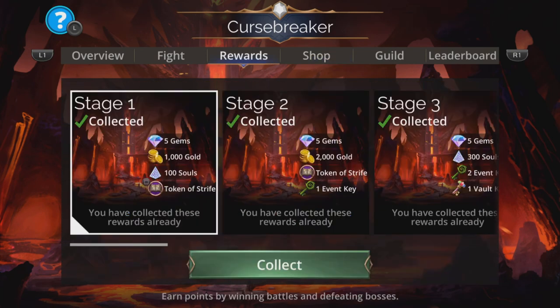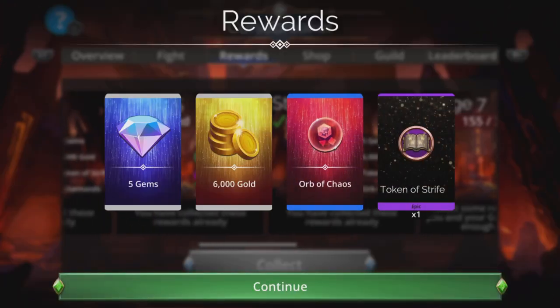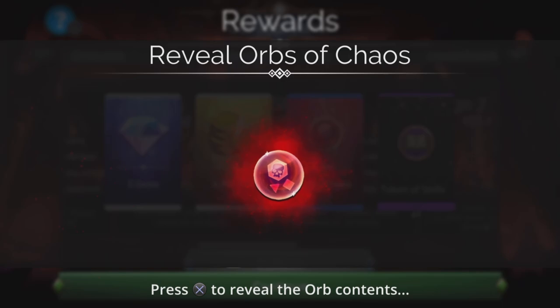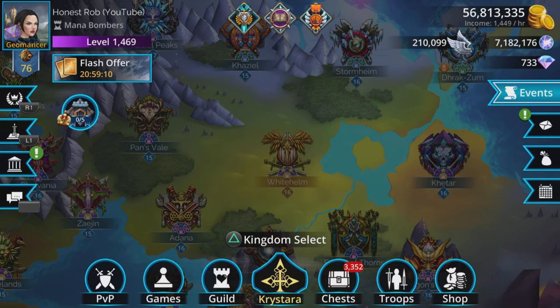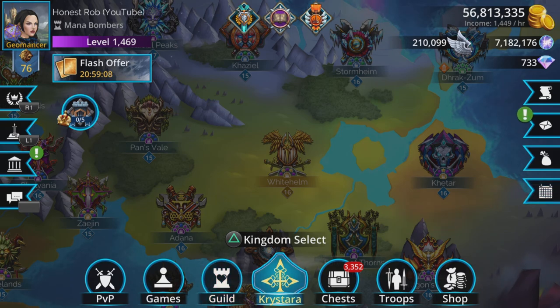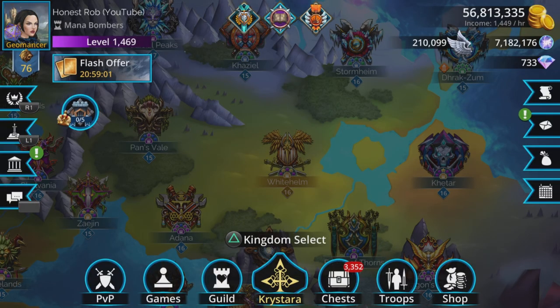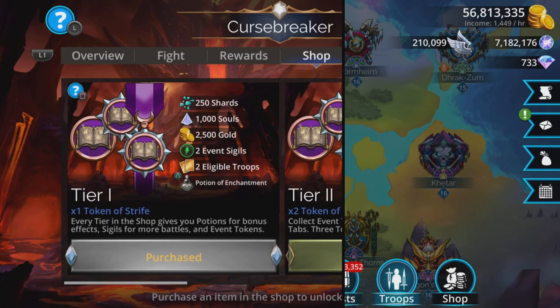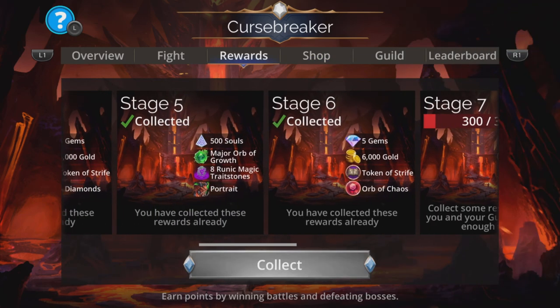Now once you've grabbed your rewards — let me just collect this quick, Warbooth Wisdom — make sure you go back to the beginning and make sure you've got it applied. Make sure you stick in your medal there. There it is, the Badge of Strife, otherwise you will not benefit from that extra damage. We've got our Potion of Enchantment. We've grabbed our rewards and got our boost from our medal or badge.